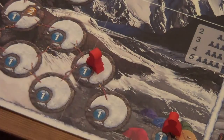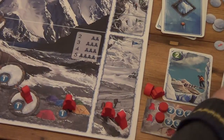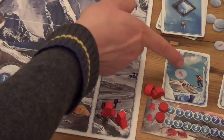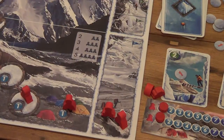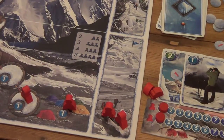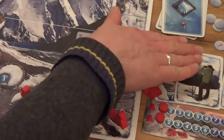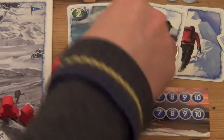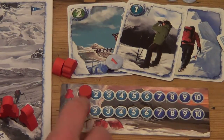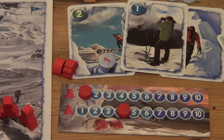With my two movement points I could move one climber two spaces, but I'm only going to move one space because I need to spend my risk token. Every time you take a risk you have three options: subtract the risk value from the movement gained by one of your cards; subtract it from the acclimatization gained by one of your cards; or subtract it from the acclimatization level of one of your climbers - though if they're already at one, you can't reduce further.